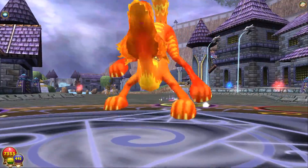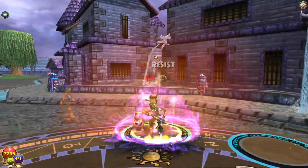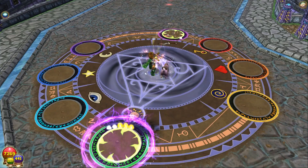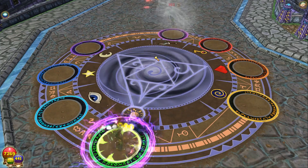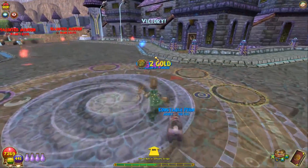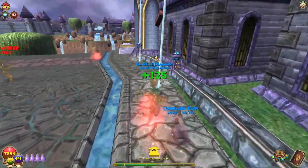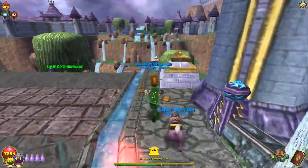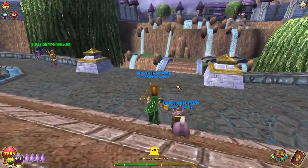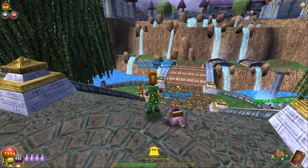Yeah, that's going to do it for this pet. I'm sure people want this pet just for the looks because I think it looks really cool. It's a unique pet, and hopefully people are willing to hatch for it. Definitely not worth going for this pet from the pack just so you can have it — try to hatch for it if you can. I hope you guys enjoyed this video on the new Hurricanine pet. If you liked it, make sure to leave a like and subscribe for more wizard videos in the future. I'll see you all next time.